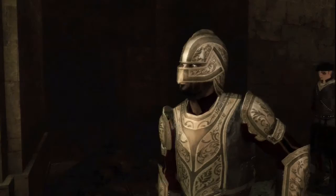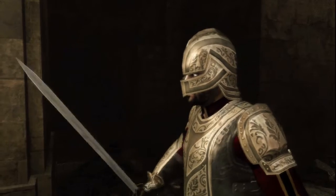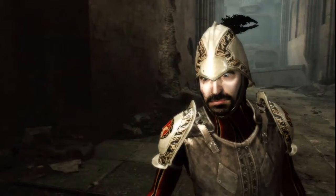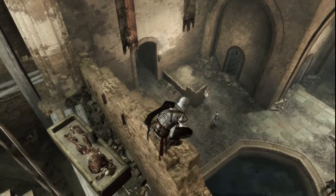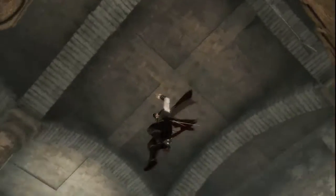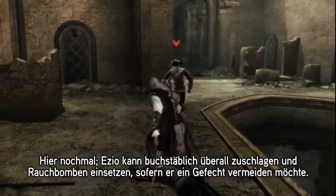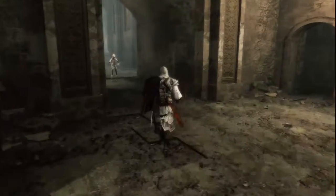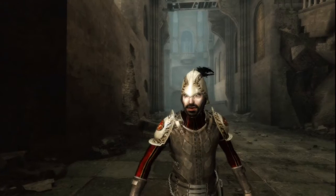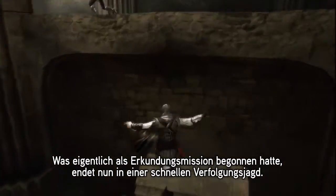Again, Ezio can literally assassinate from everywhere. Use smoke bombs if he wants to avoid an encounter. What first started as an exploration mission now turns into a high-paced chase sequence.